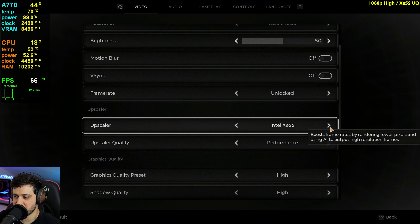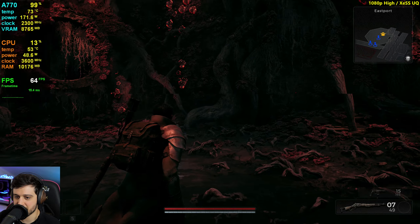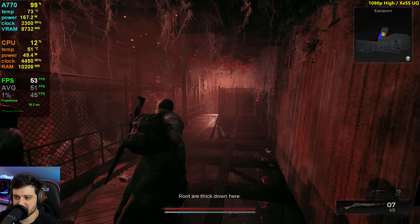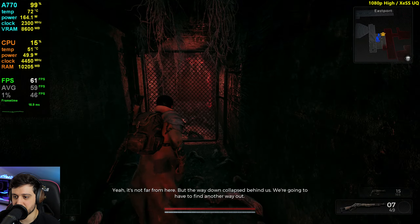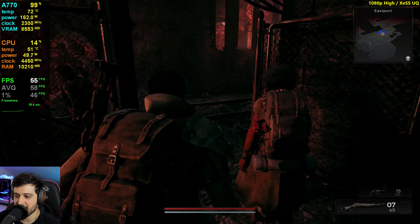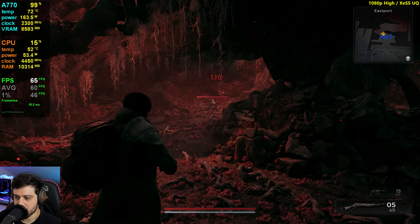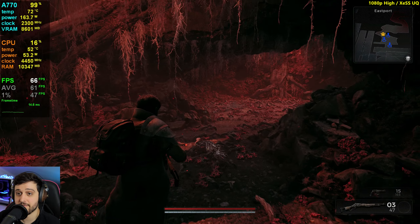I really want to try it out with XeSS on ultra quality here, and hopefully we'll get closer to 60 FPS. That is the case — it still drops, though. Instead of dropping into the lower 40s, we're in the high 40s. To benchmark these linear titles, we either repeat the same thing over and over, or we progress into the story. I'm just gonna enjoy the game here and not worry about testing the most intensive area every single time — that would get really repetitive.